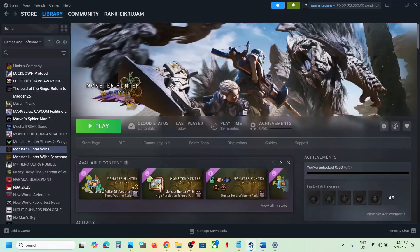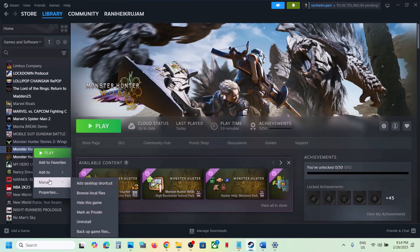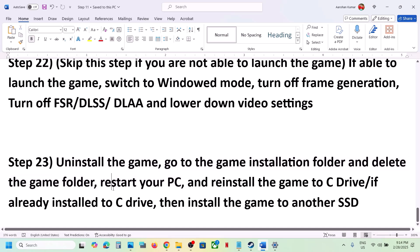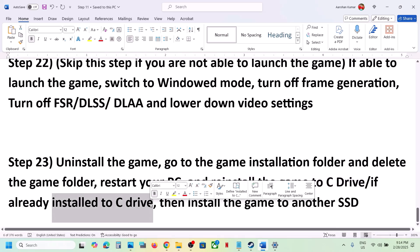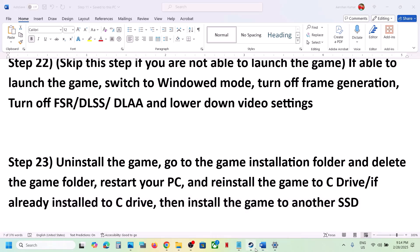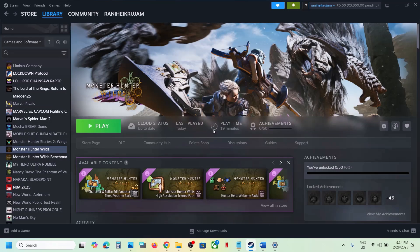The last step is to uninstall and reinstall the game to a different drive. Right-click the game, select Manage, click Uninstall. After uninstalling, go to the game installation folder, delete the game folder, then reinstall the game to C drive. If already on C drive, try installing to another SSD. One of the steps in this video should help you run the game successfully. Thank you so much for your time — please like this video and subscribe to my channel.